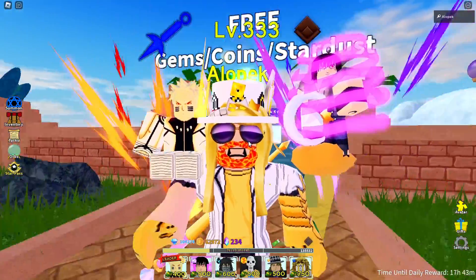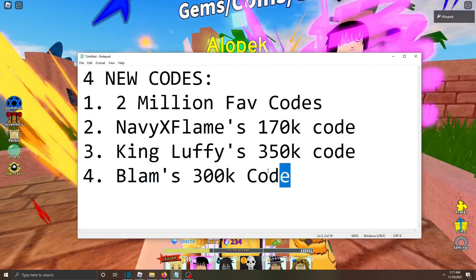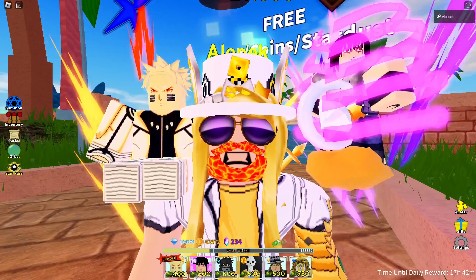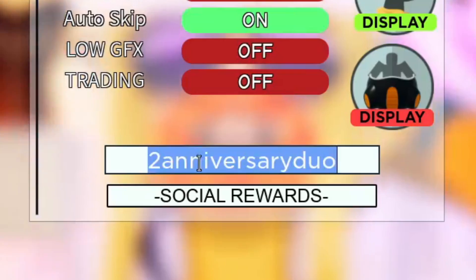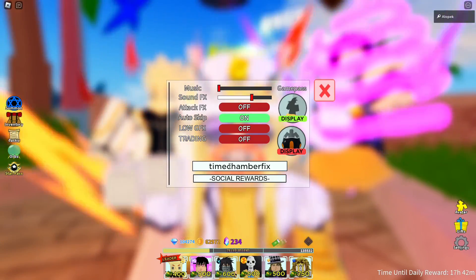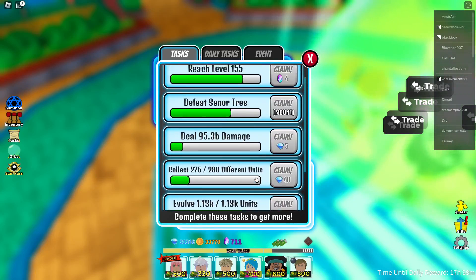The second method is codes — we're actually expecting four new codes coming to the game soon. Here are all the working codes right now: 'twoanniversaryduo' for 5,000 gems, 'timechamberfix' for 100 gems and 20 stardust, and 'newstarcode' for 90 stardust.